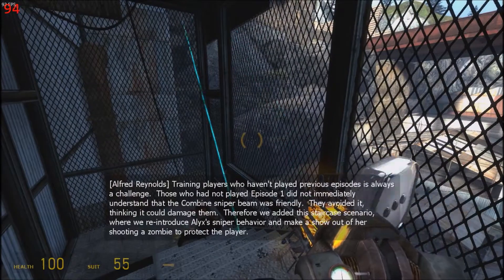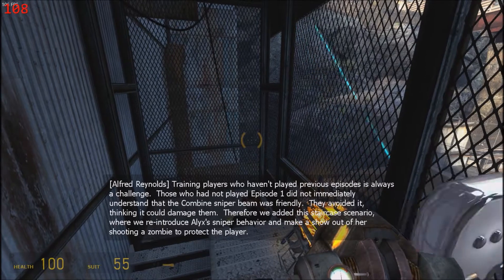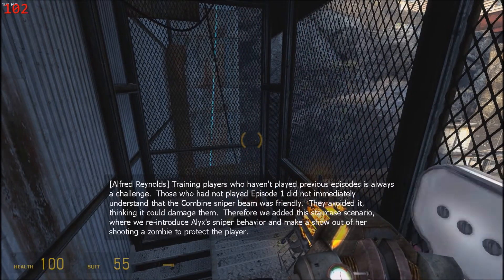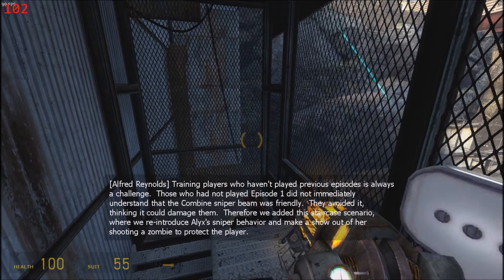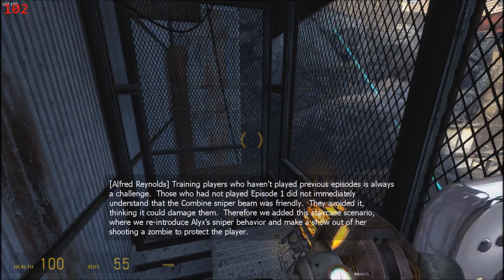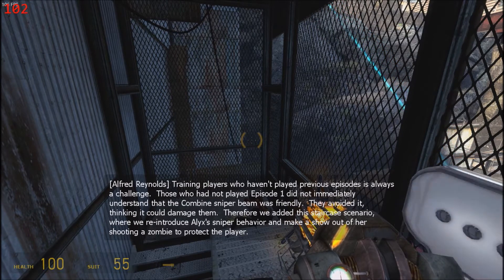Training players who haven't played previous episodes is always a challenge. Those who had not played Episode 1 did not immediately understand that the Combine sniper beam was friendly — they avoided it, thinking it could damage them. Therefore, we added this staircase scenario, where we reintroduced Alyx's sniper behavior and made a show out of her shooting a zombie to protect the player.